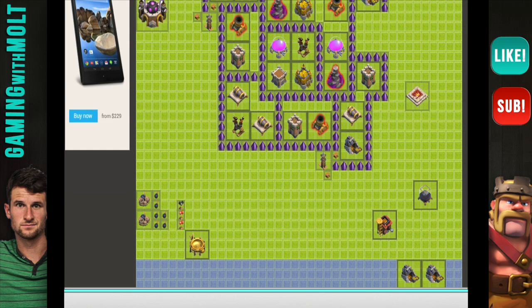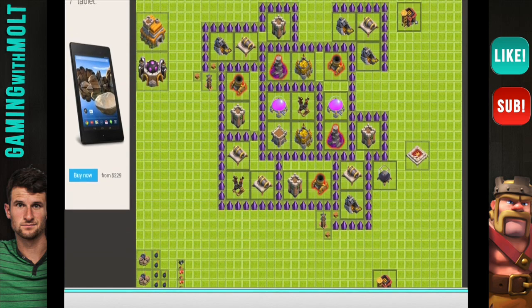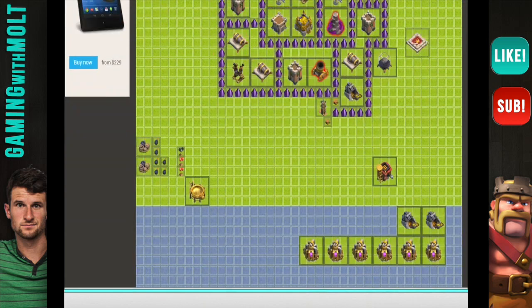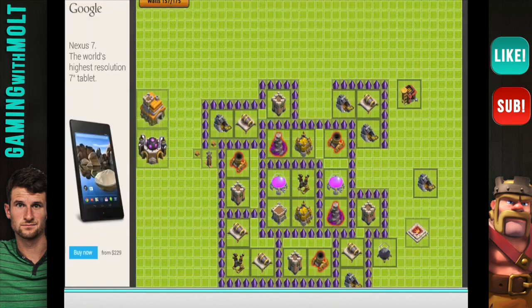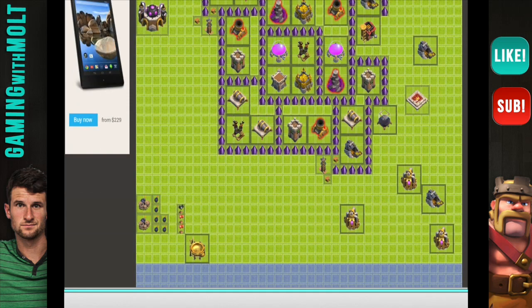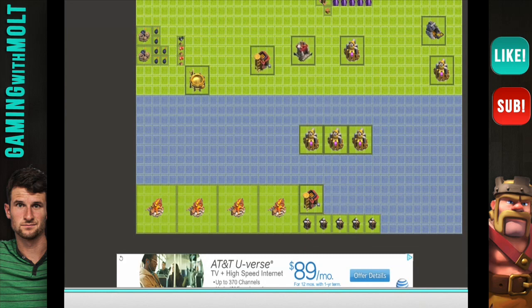Unless we put a storage over here — we still have the Dark Elixir Storage, but you're not going to have that much Dark Elixir at this point in the game since you don't have a pump and you're not up in Crystal League. So that's not going to be my priority in the design of this base. Let's bring up some more of our collectors. As I always tell you guys, you want to spread out your storage, your Barracks, and your collectors.